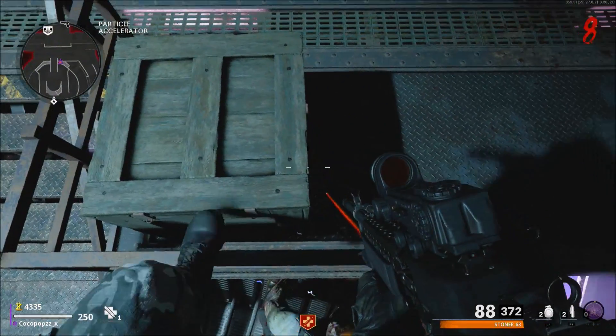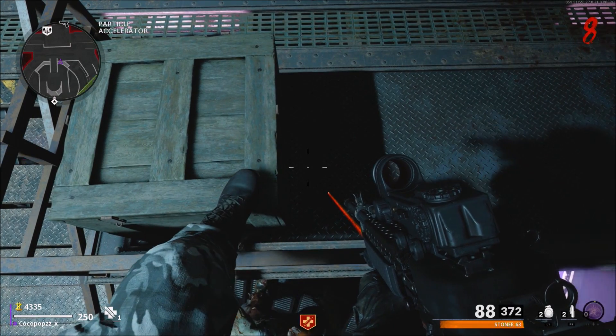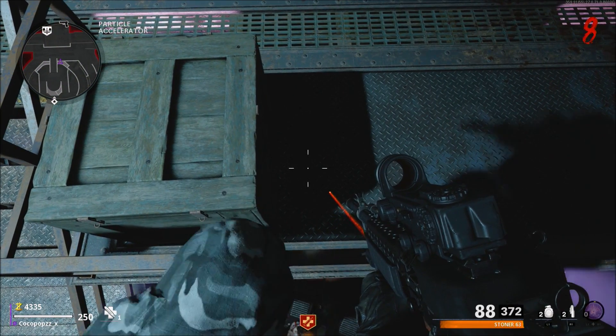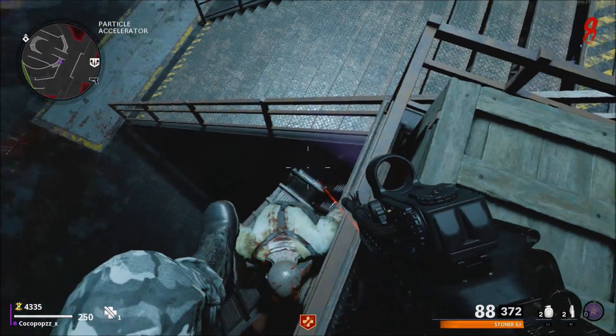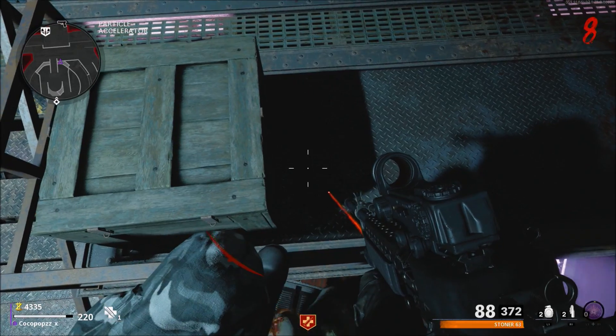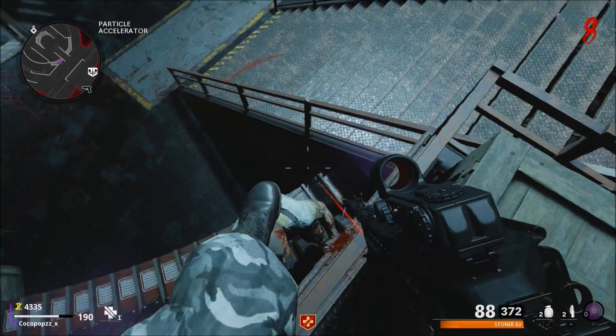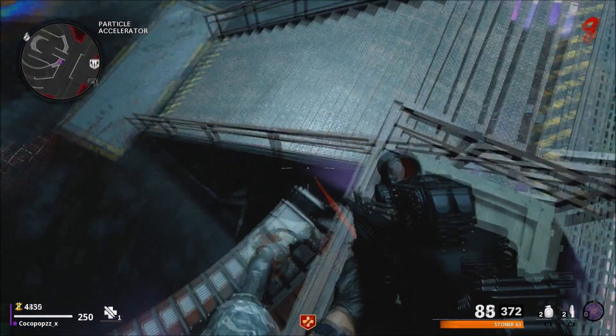Once you're in the correct spot, the zombies will pile up right here. You can edge yourself a little bit more forward and over towards the right, but if you move too far, the zombie is going to start throwing meat at you again. Just move back to the correct spot until he stops — you keep doing this because when you try to get into the pile-up spot the zombies are going to come over and try to come down these steps.